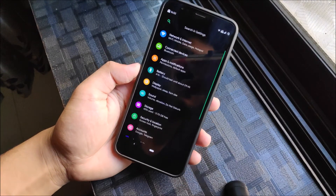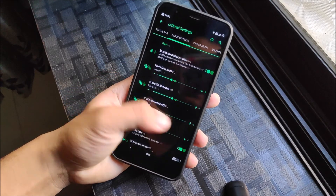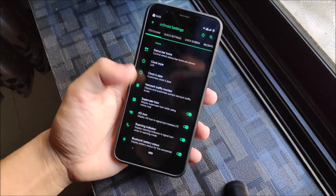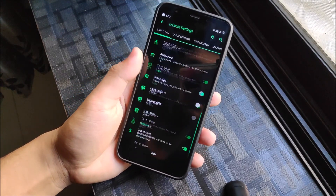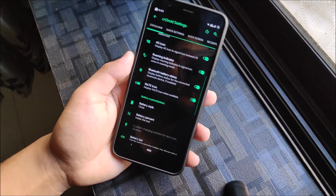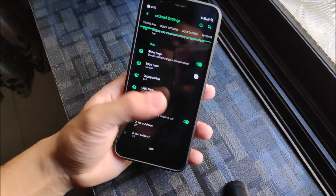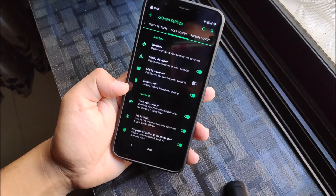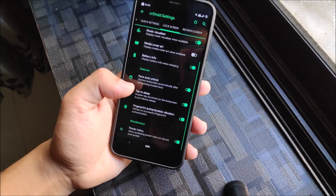Moving into the settings, you can see we get CR Settings down here. It's absolutely well-classified, similar to the classifications of RR. The first section is the status bar, where you get all status bar-related stuff. One thing I like about this ROM is the neat and clean classification of customization. You get quick settings stuff, lock screen settings, battery info, music visualizer, face auto unlock, and fingerprint authentication.